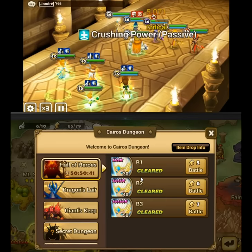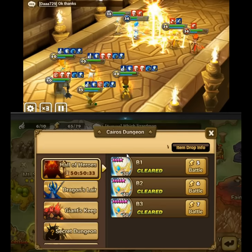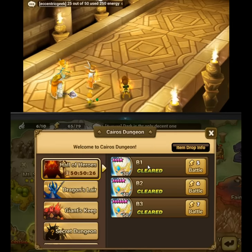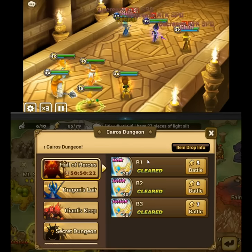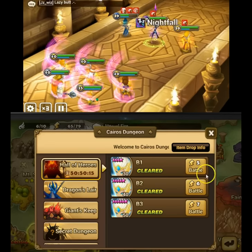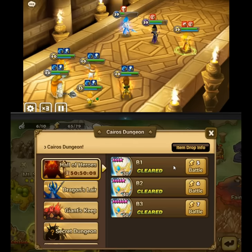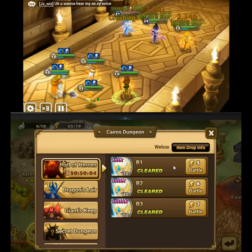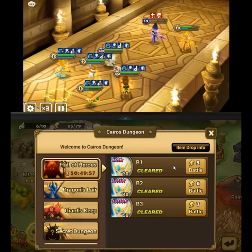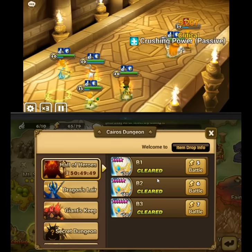The light sylph is definitely worth getting at least one of, even if you don't plan on using it — get it for your collection. B1 gives you between zero and one summoning piece per run, and you need 50 pieces to summon this monster. Averaging about 0.7 pieces per run at 5 energy per run, that's roughly 350 energy to collect all 50 pieces farming B1. It's still worth it — do everything you can to get at least one.